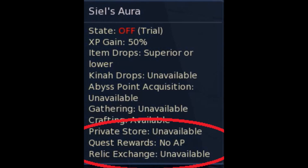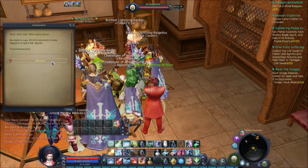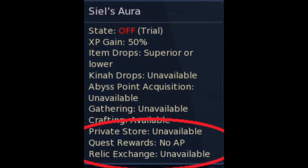Lastly, you are unable to trade with other players, open a private store, or attempt to open another player's private store. However, you can still use the trade broker, as shown in this video. Quest rewards that reward abyss points will give you 0 abyss points, and rally exchange will not be possible, which is of course because it counts as a quest.